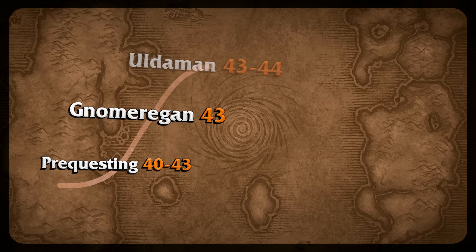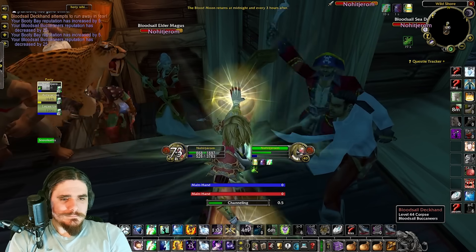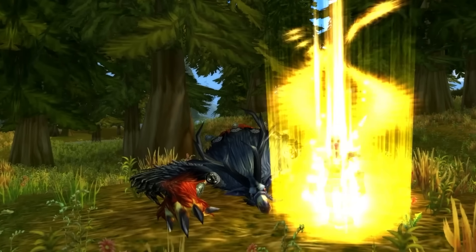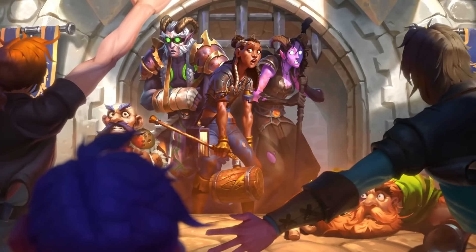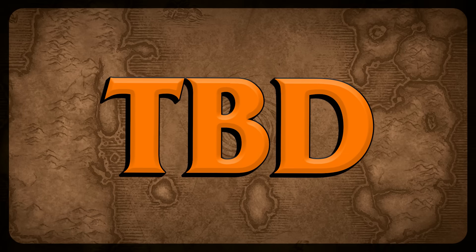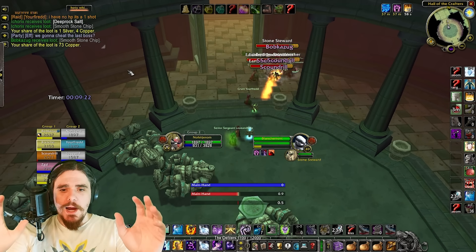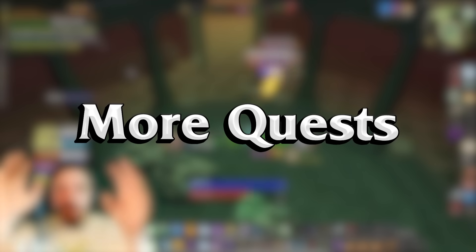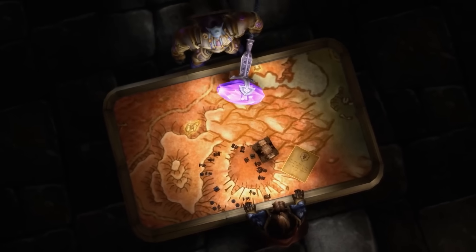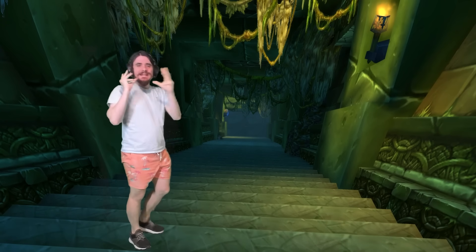Here's the exact route I plan to do. We're going to start with prequesting turn-ins — there are over 30 different quests that can be turned in very fast for over 300,000 experience, which'll instantly put us at level 43. Then I'll be joining my pre-planned group and heading straight into Gnomeregan, which will likely be between 40,000 and 45,000 XP. From there it's questing until level 44, then from 44 to 50 we plan to spam Zul'Farrak with our big AoE cleave group. If things go to plan, we'll be inside Sunken Temple after about 12 hours.